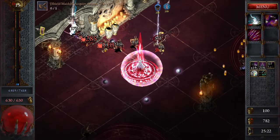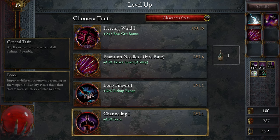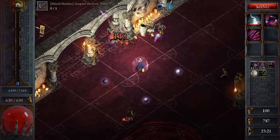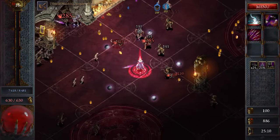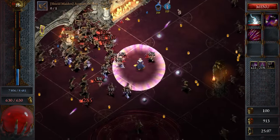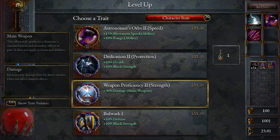We're getting more enemies in melee range, so there's a chance we'll be able to utilize the block. We're using this lightning strength for quicker attack speed. If we do get hit, we have the option of finding health potions or regenerating the damage we took. I'm going to get a 30% damage buff on our main hand weapon — so now we should be hitting a little bit harder. We're just going to dance in the middle of all these enemies.